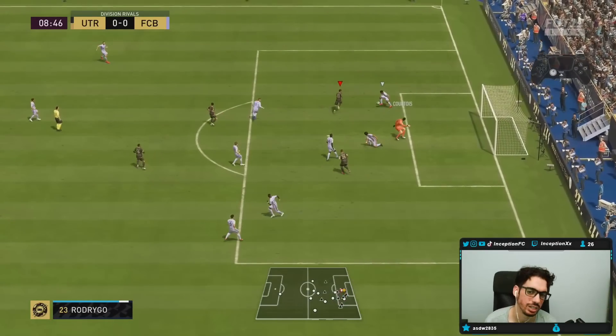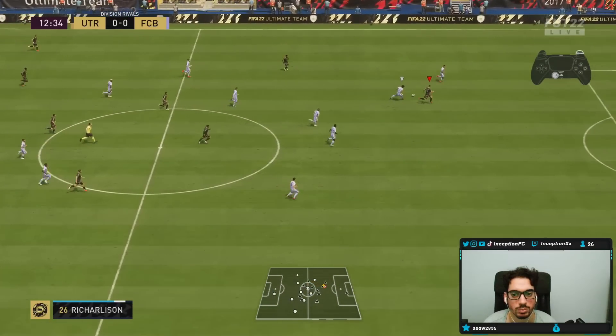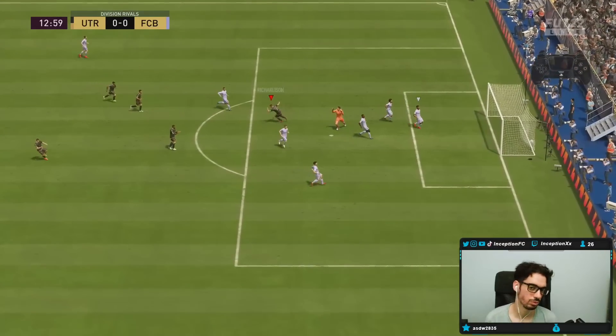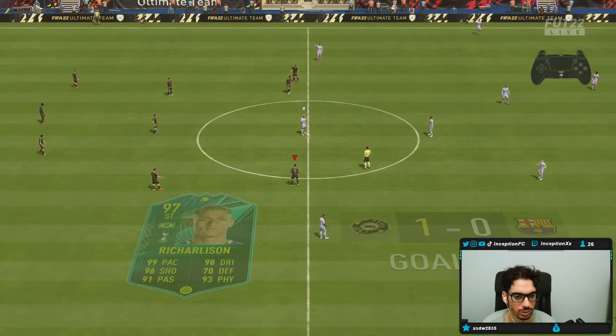He goes for a header — it's so weird to time it in this game. I want to go for a volley. Try finesse shot, why not? Finesse shots are a really inconsistent way of scoring, but he's able to score that one. So we'll take it.